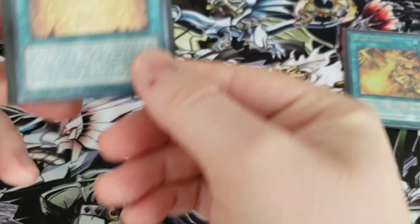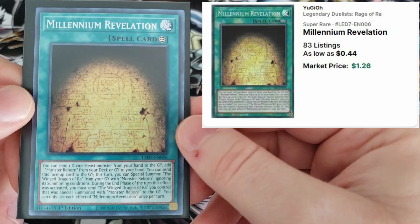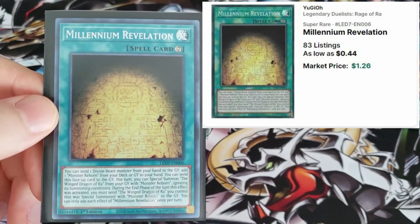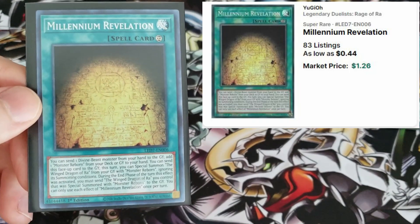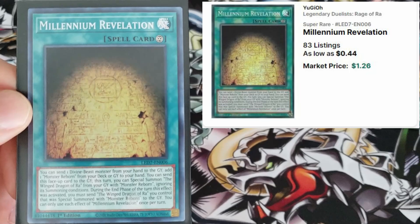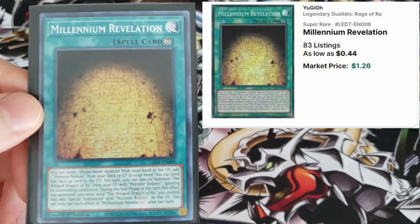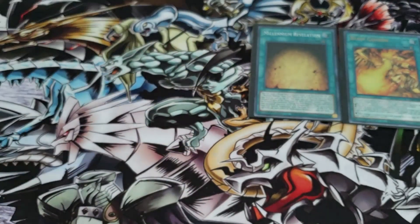Number four - going right along with that Ancient Egyptian theme - we got Millennium Revelation, super rare. This is one of those super rare cards that beats quite a few ultra rare cards in value. Currently Millennium Revelation, our fourth card, is $1.26. That might be the Tablet of Lost Memories from the show.